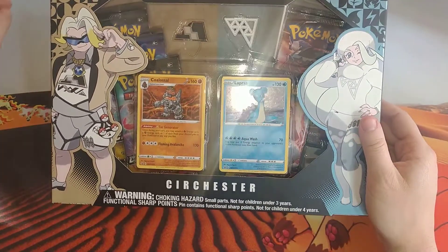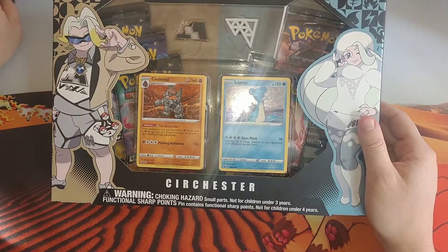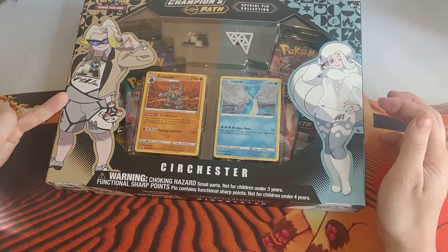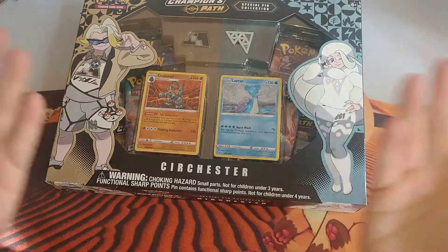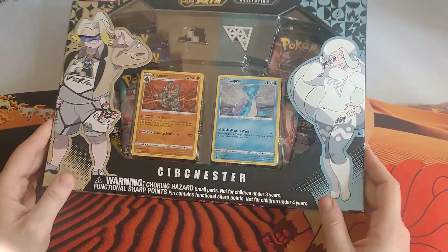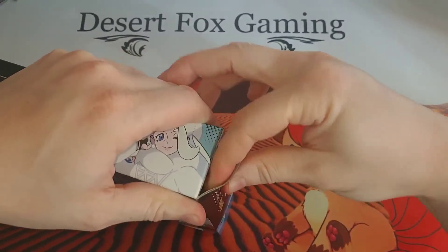Andrew did point out in the last video where we had the fighting and the ghost type gym — that one random pack that had the two Professor's Research, the Venusaur V, and the Lichen Rock reverse holographic. Andrew pointed out that it was probably like a factory print misprint error or somewhere in the line the cards got wrongly shuffled. Anyway, still not going to complain — got more cards out of it. Let's go ahead and get into this box right here.